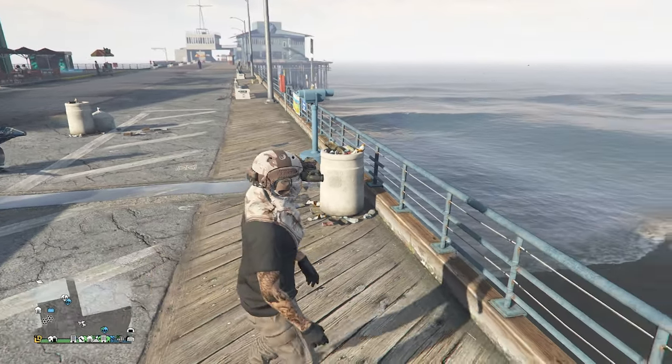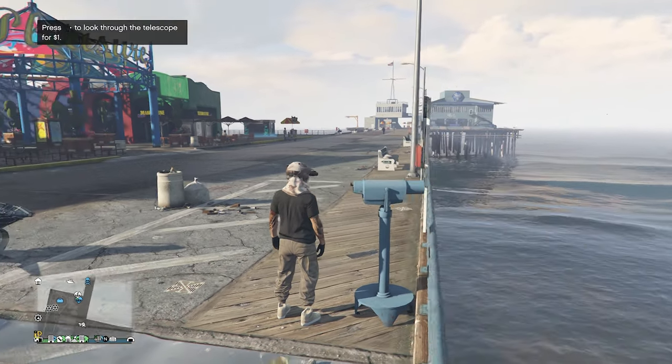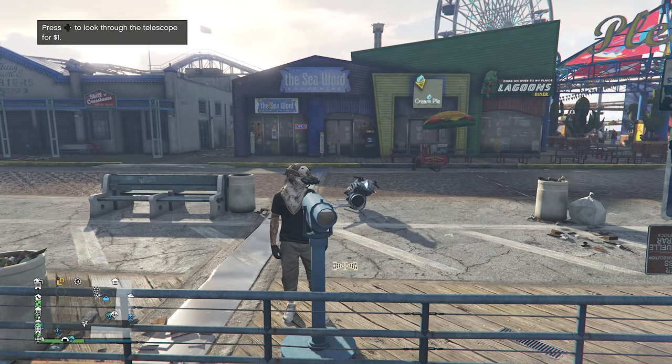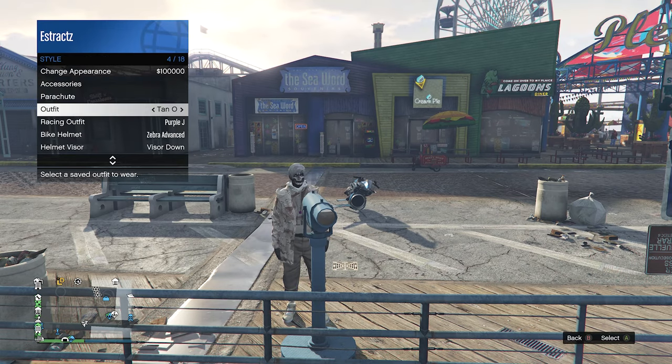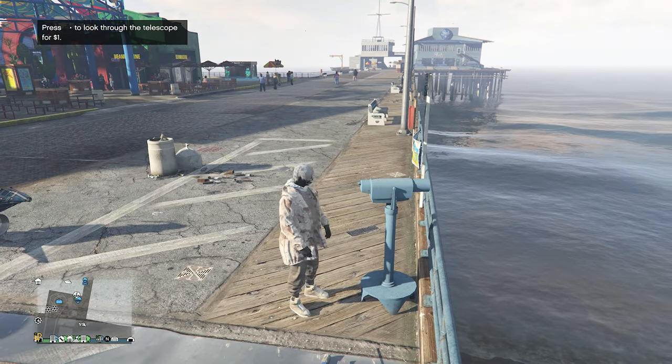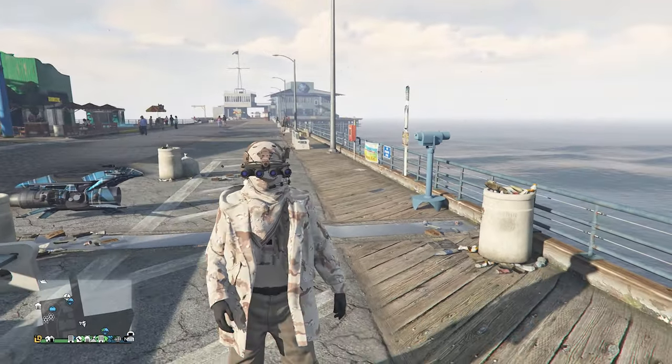Now we're going to merge it all together with the outfit. Do the telescope glitch again: run by the telescope, press right on the d-pad, your character will run in place, then look towards the telescope - that's how you know you're glitched. Pull up your interaction menu, go to style, and equip the outfit we saved earlier. Put away your interaction menu, walk away from the telescope, and the mask and helmet will merge together with your outfit.